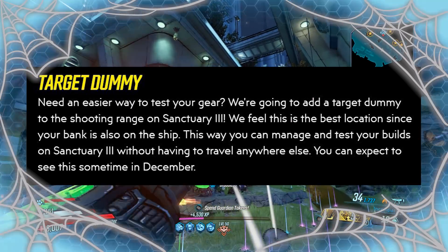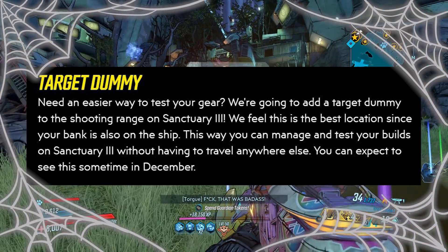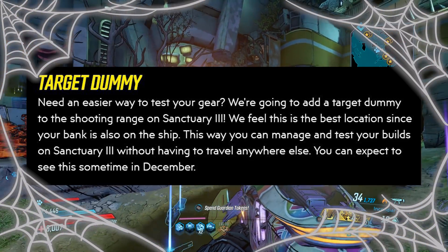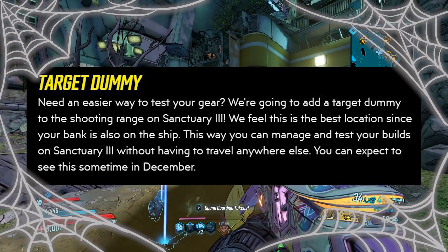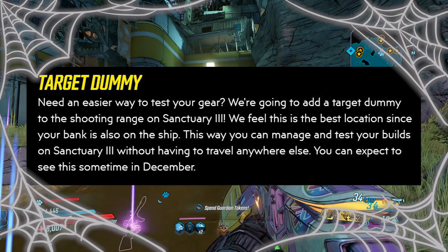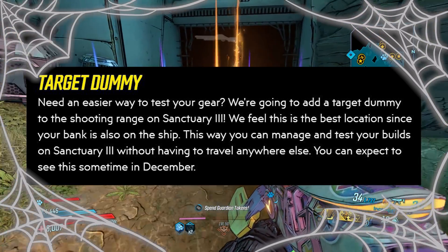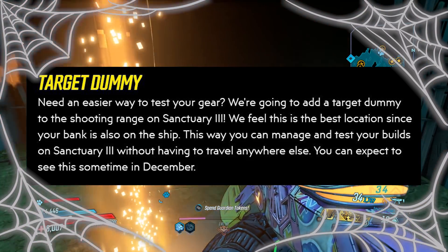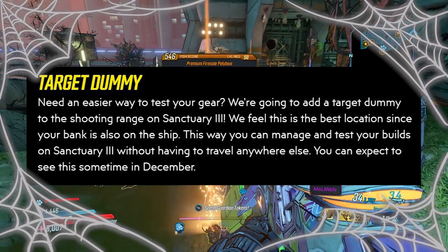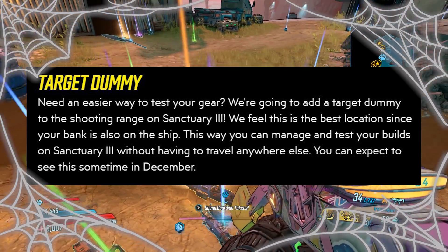The last announced feature is the return of the target dummy. They're going to add one to the shooting range on Sanctuary 3, since the bank is also on the ship — this way we can manage and test builds without traveling anywhere else. Expect this in December. So this month, next month, and December are all going to be really exciting with a lot of great changes coming to Borderlands 3.